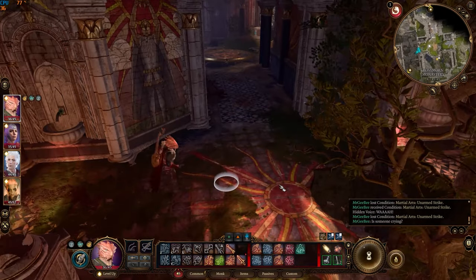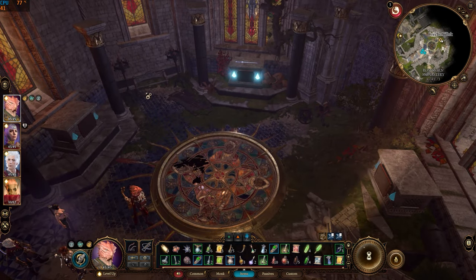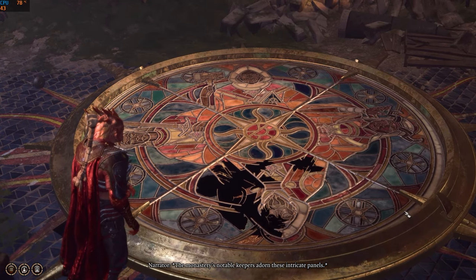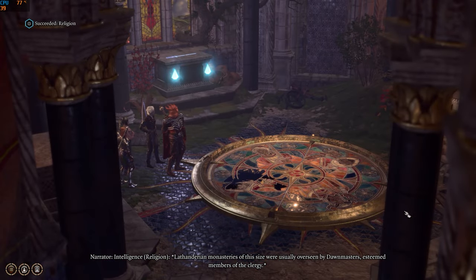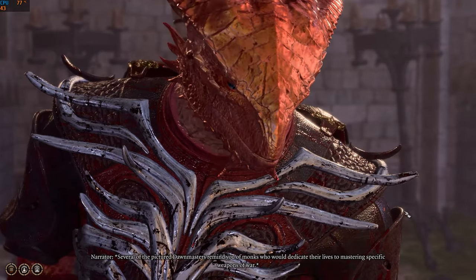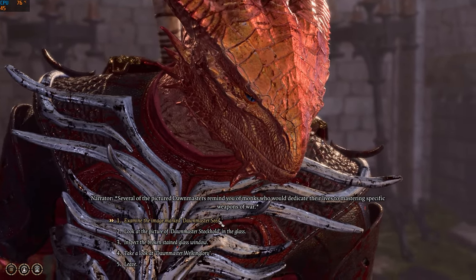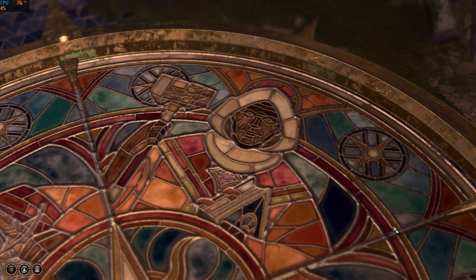On your left is a large hall with four pedestals. One has a ceremonial long sword. The monastery's notable keepers adorn these intricate panels — Lathendarian monasteries of this size were usually overseen by Dawn Masters, esteemed members of the clergy who dedicated their lives to mastering specific weapons of war. Examine the stained glass window on the floor — this will tell you what weapons need to be placed on which pedestal.